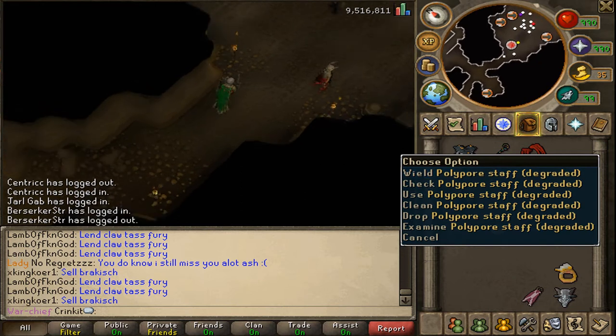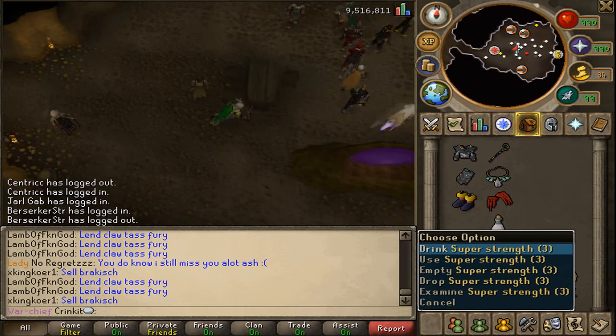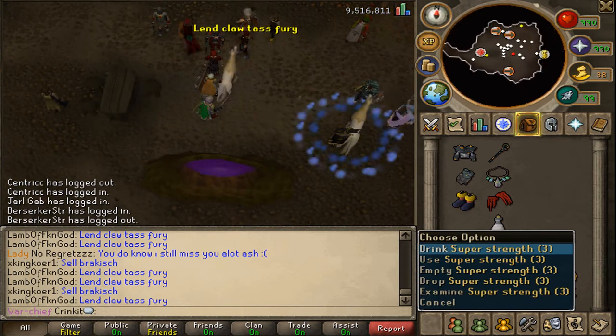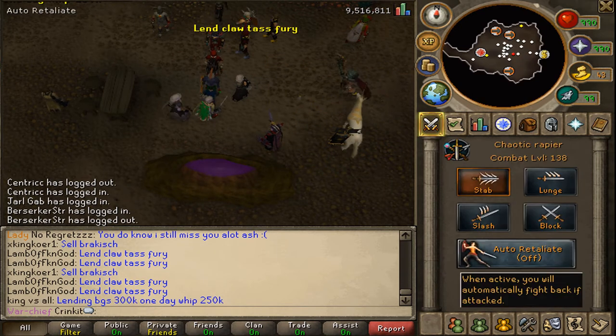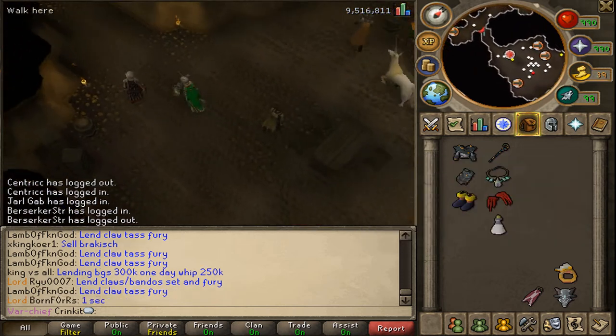I have my polypore staff at the top right. I can easily put my claws back here, and the easiest way to claw spec without them seeing you is by drinking a strength potion and then doing the dragon claws and then pressing F5. That's what most people do.